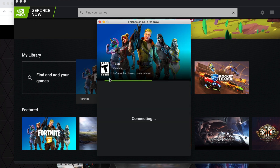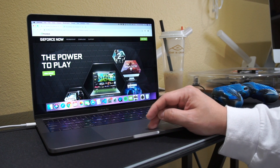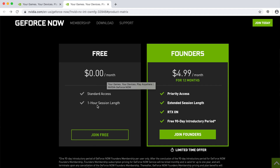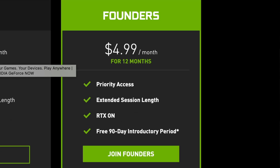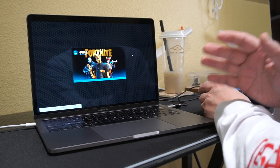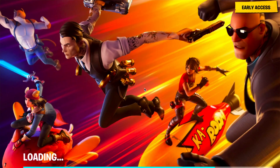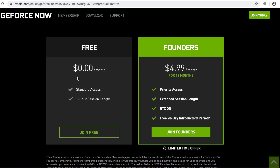Let me talk a little bit about GeForce Now pricing. If you go to 'Join Today,' you'll see the pricing plans. There is a free account that has standard access and a one-hour session length — so the free account only allows you to play one-hour sessions. If you sign up for the membership, it costs $4.99 per month and you get unlimited sessions. However, the paid membership only lets you play for six hours before it restarts the session.